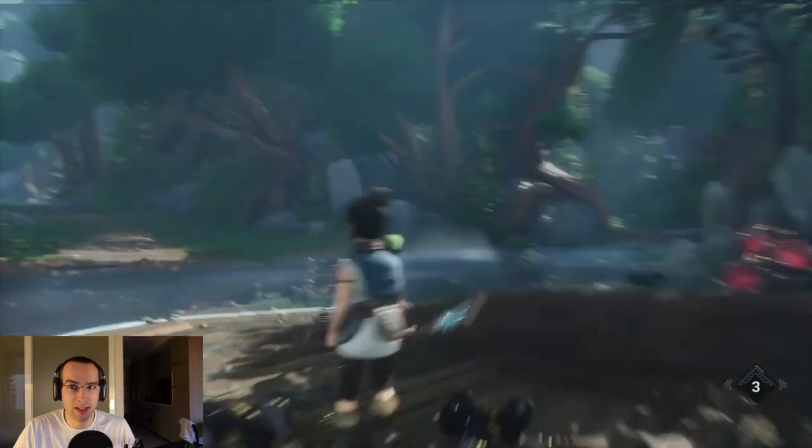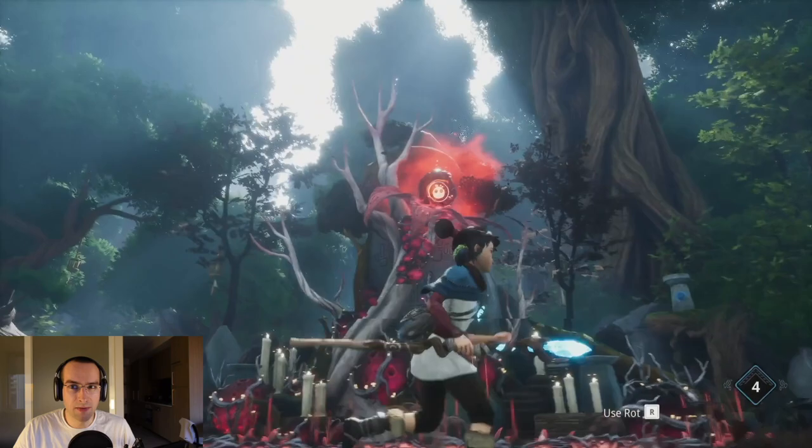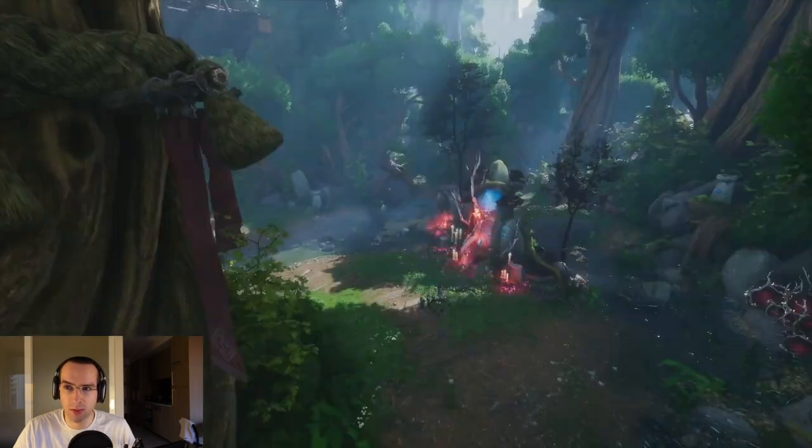You will know that you are hitting the right pillar because they will flash brightly. After the corrupted flower opens up, use the rot on it and then shoot it with your bow.